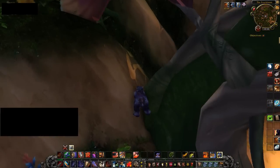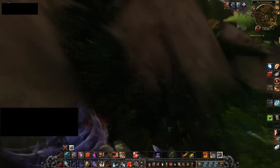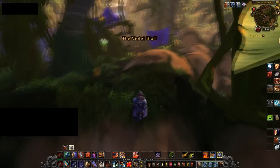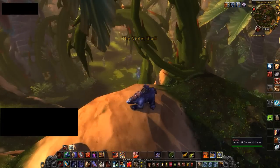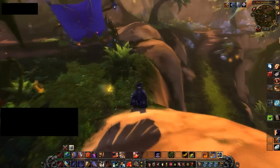In order to skip past the first section here, you just have to jump along right there, and then you're through. And then once you go along this section of rock, you're up, and then you've skipped the protector fight, and you're good.